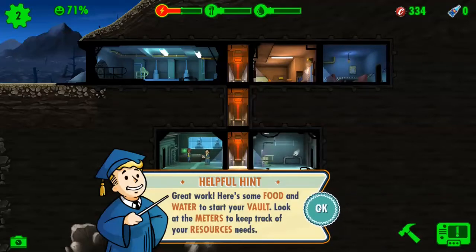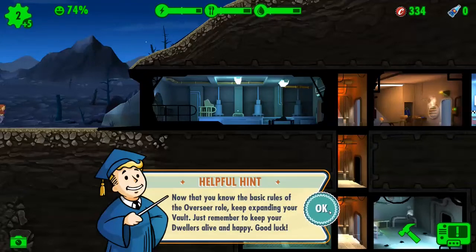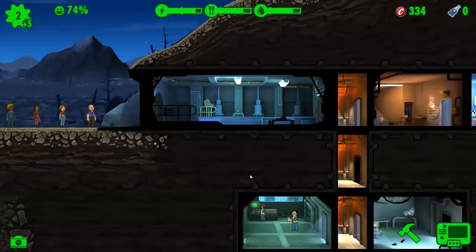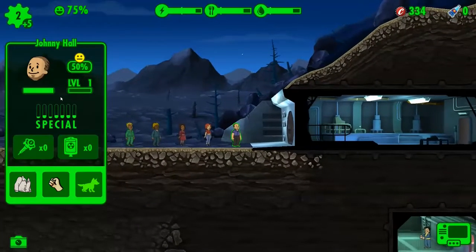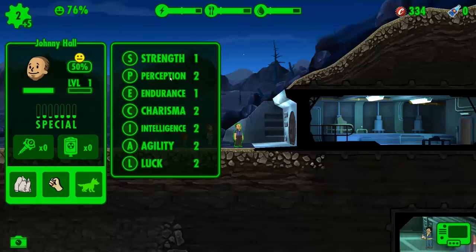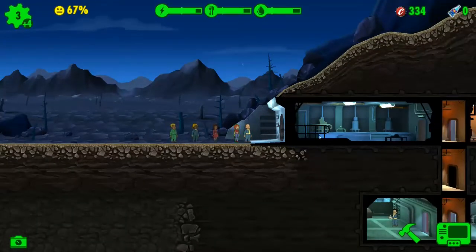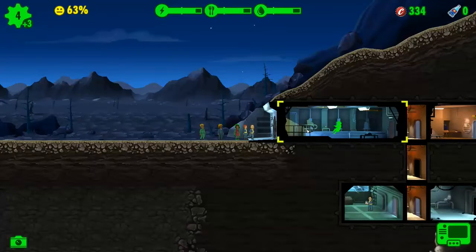Great work! Here's some food and water to start your vault. Look at the meters to keep track of the resources you need. More dwellers have shown up at the vault door. Now that you know the basics, keep expanding your vault — just were meant to keep your dwellers alive and happy. Oh dear, so they can die. I'm just gonna let them in one by one — you get in, you get in. The more the merrier, I guess.